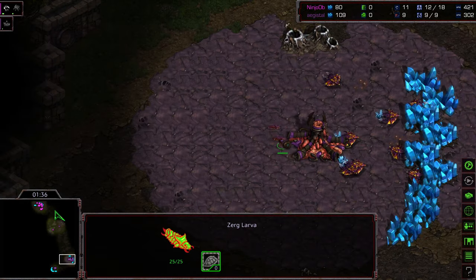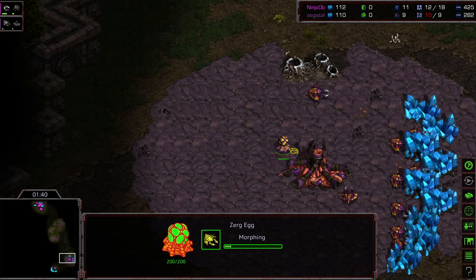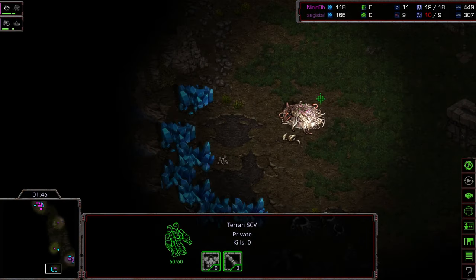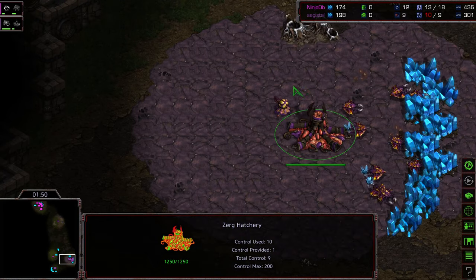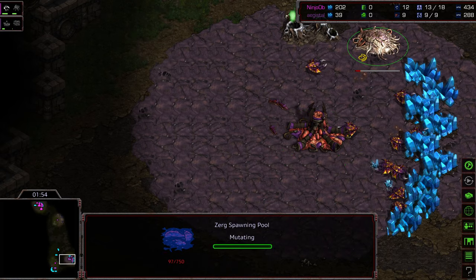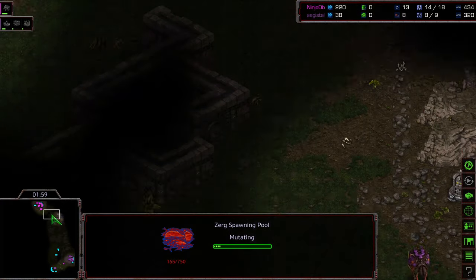And build his Overlord to follow. He's doing another cancellation trick to sneak another drone out. Curious what the mining efficiency is on that — that obviously gets the hatchery up a little bit faster. The question is why does he want that faster hatchery? Is he going to go for another very quick Zergling flood? I'm wondering if that is in fact the case, if he's just going to go for quick Zerglings on this map.